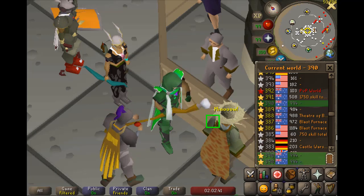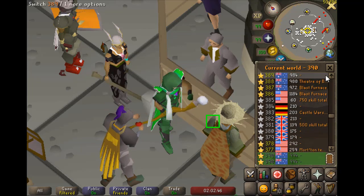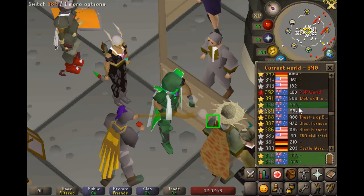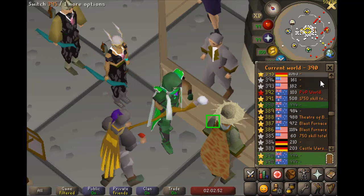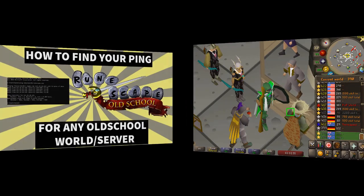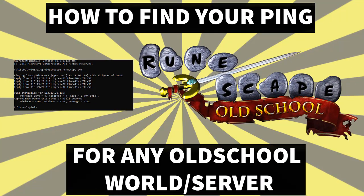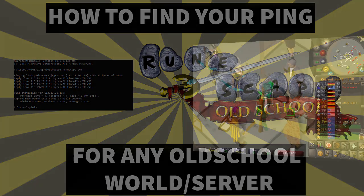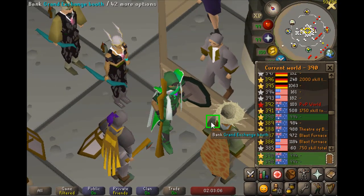Tip number seven: you'll want to play on the lowest ping world you can. This will depend on whereabouts you are in the world — I'm Australian, so world 390 is my lowest ping world. I've made a video on how to find this out, which I'll leave a link to. You can find the ping for your best world depending on where you are — the lower the ping, the less laggy it will be for you.